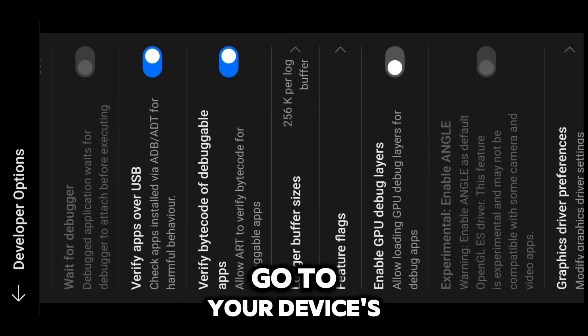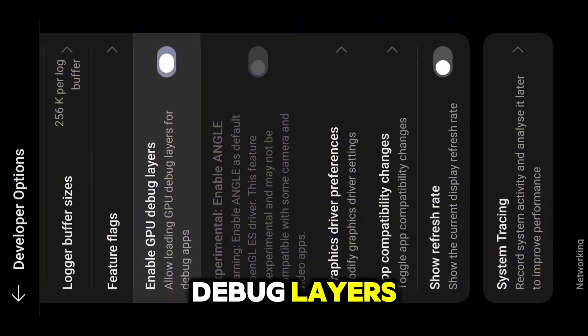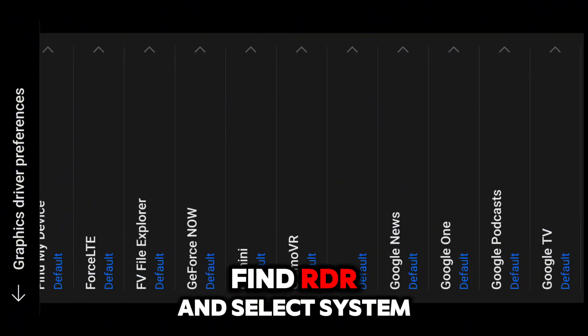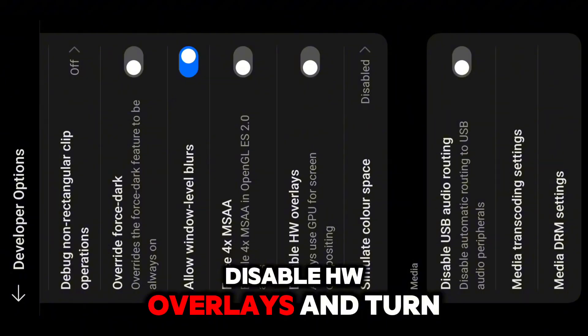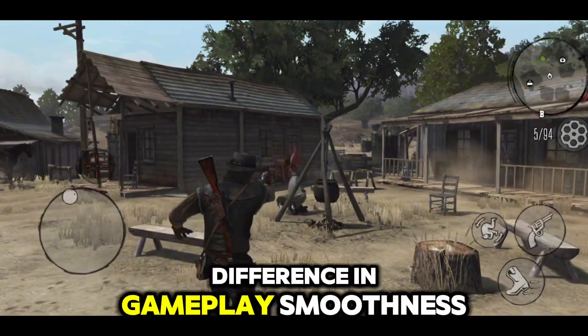Let's head to the second step. Go to your device's developer options and turn on Enable GPU Debug Layers. Next, scroll down to Graphics Driver Preference, find RDR, and select System Graphics Driver. Then scroll down to Disable HW Overlays and turn that on. You will now feel a difference in gameplay smoothness.